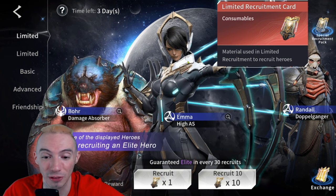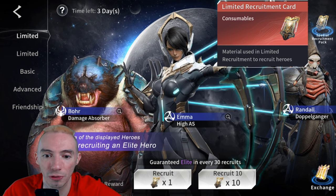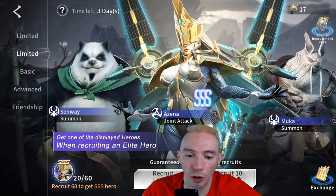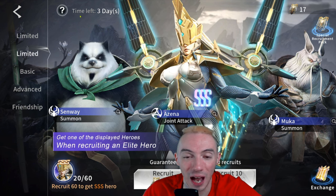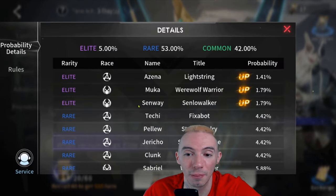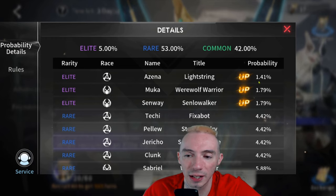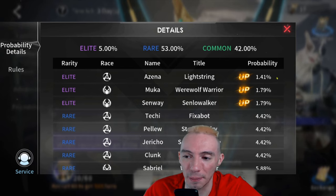It does have a lovely pity system. Your first 60 pulls on a limited banner is going to guarantee you that specific Triple-S hero. Now if we click the question mark in the top left corner — it shows three days remaining — this gives you a breakdown of the percentages. Your chance to summon the Triple-S hero is a 1.41% chance to pull her.